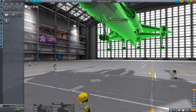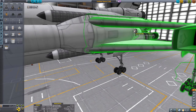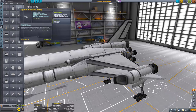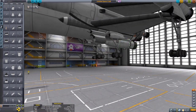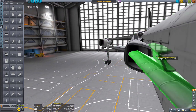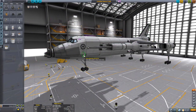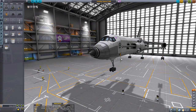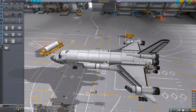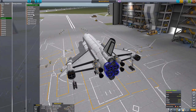In the cargo bay we have one of the new docking ports — the extendable airlocks — so this will actually be able to dock like the real space shuttle, though this is not a space shuttle replica. Adding more intakes to increase available air: one intake at the front and ram intakes on the sides. Then quickly checking the engineer's report in the bottom right to make sure everything looks good.